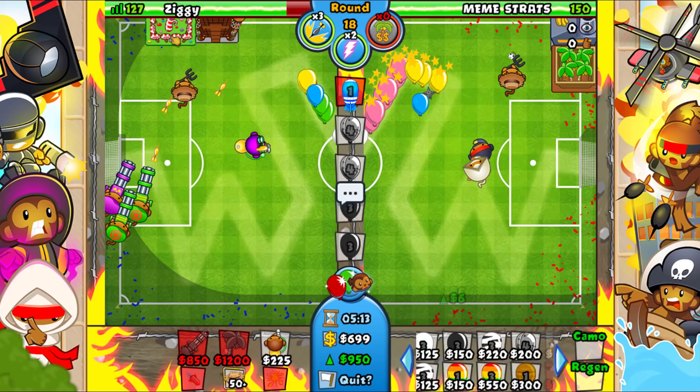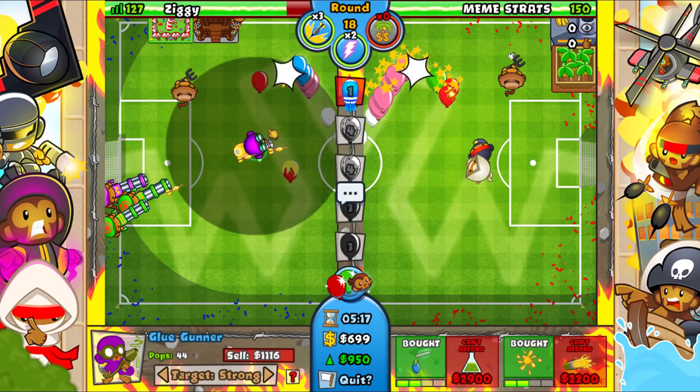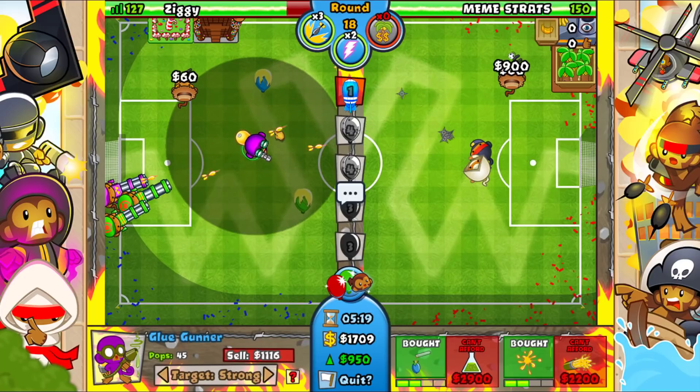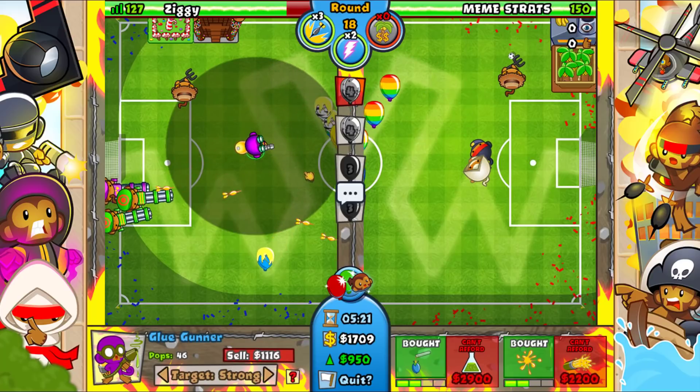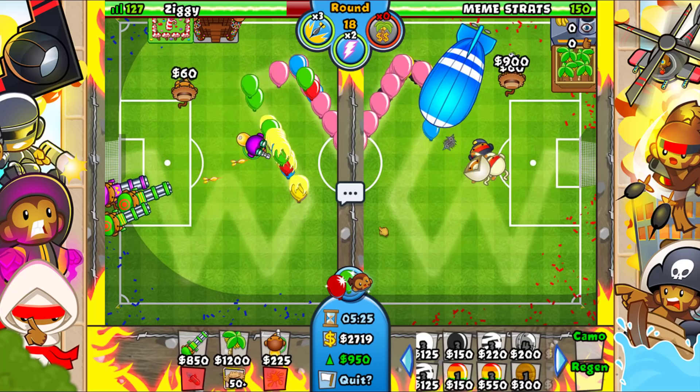I don't want to upgrade to Plantation yet — I want to force a MOAB or a boost if I can, that would be quite nice. I might want to upgrade our glue gunner in case he sends a MOAB. Looks like he's going to go for more defense.